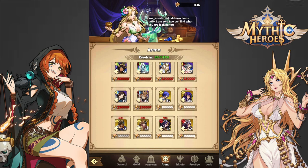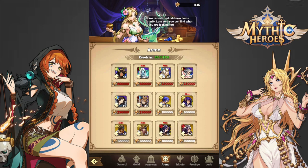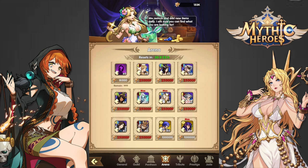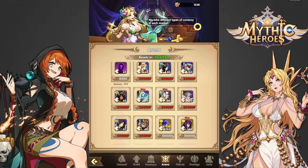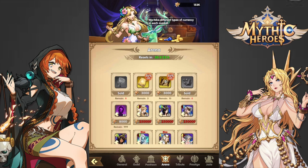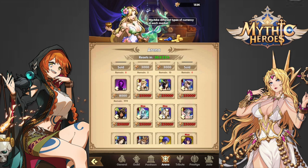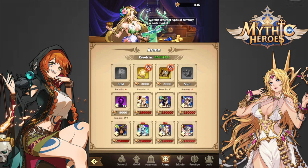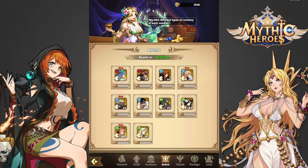I personally am not using Susano on this account, so that's why I don't have him maxed and don't plan on buying him. Once I get enough Arena Coins, I will be buying an Oda Nobunaga from this shop, and I'll probably save up after that to buy the standard summon scrolls and tomb maps, then wait for the shop to reset to buy Oda again.